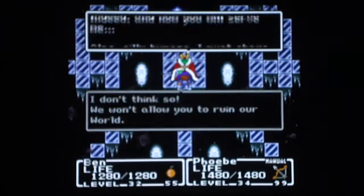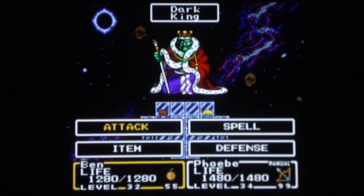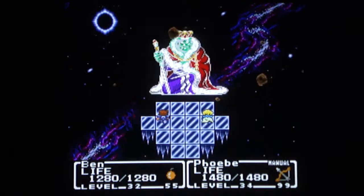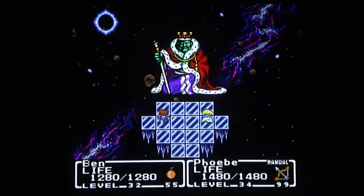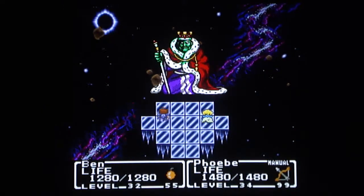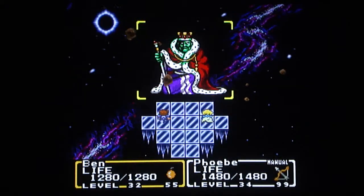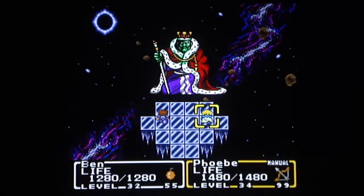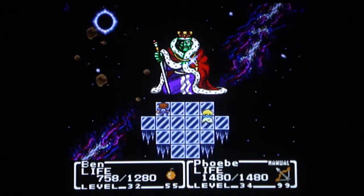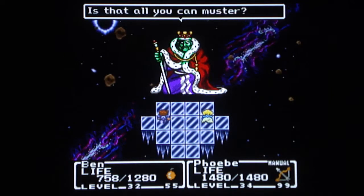So let's go ahead and take on the Dark King here. There's a glitch in this game and it's hilarious. Let's heal him. This also exists in Dragon Quest 3, only it's not as disgustingly powerful as this. You can take him down in a matter of turns just by having Ben heal him over and over.